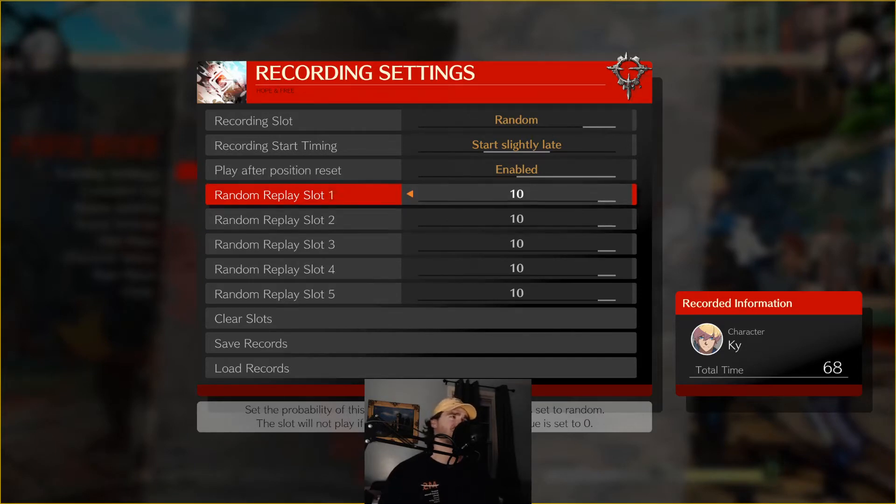If slot three had a recording, you could think of it as: slot one at 50%, slot two at 25%, slot three at 25% — so you can adjust how your recordings are weighted. Most of the time I just set everything to 10 across the board so I know it's queued up and ready to go if there's recorded material. If I do need weighting, I come in and change it specifically.